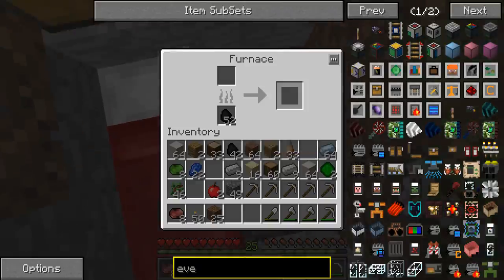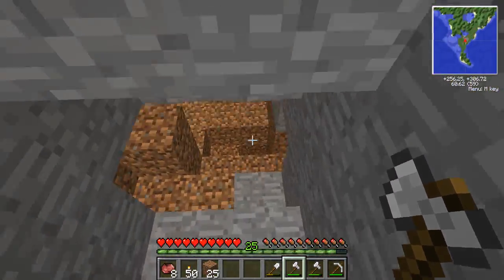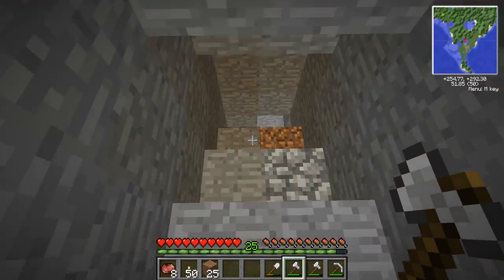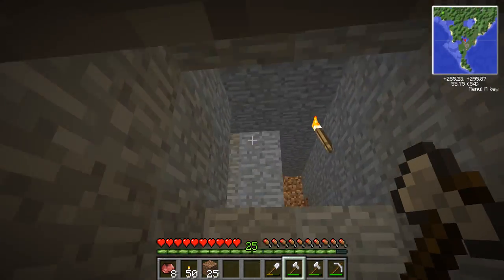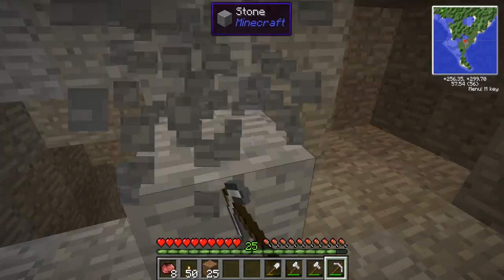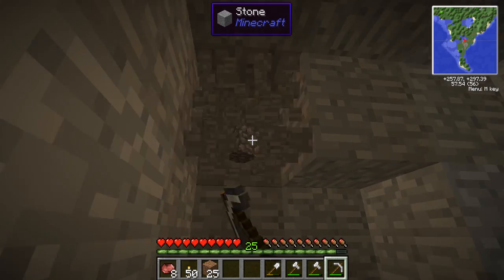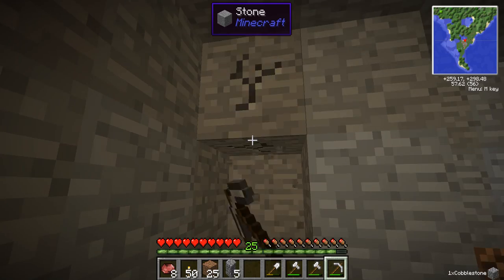I'm just going to come down here. So what we need to do is first make an underground base. I believe this is the way to the mine — right down here. So we're going to make a staircase down here, mine out this area all here, and then what we can do is make like a base of operations down here where we have some units like some chests, some machines like our pulverizer, and all that stuff.